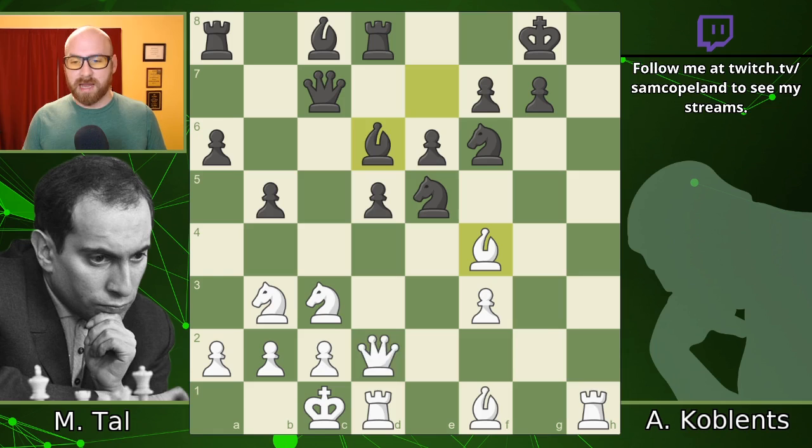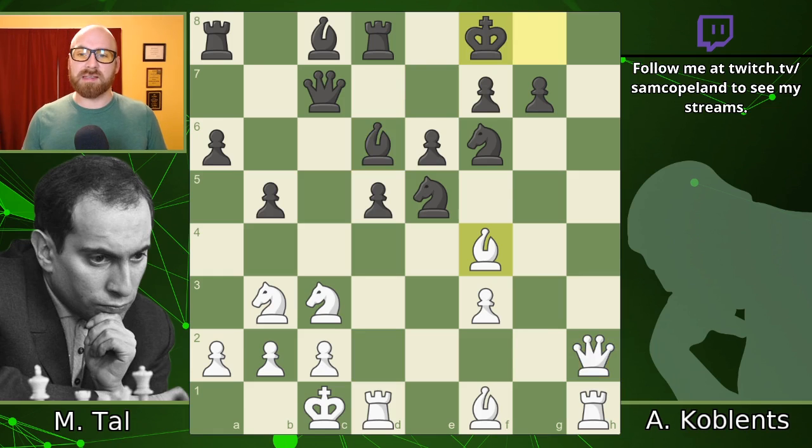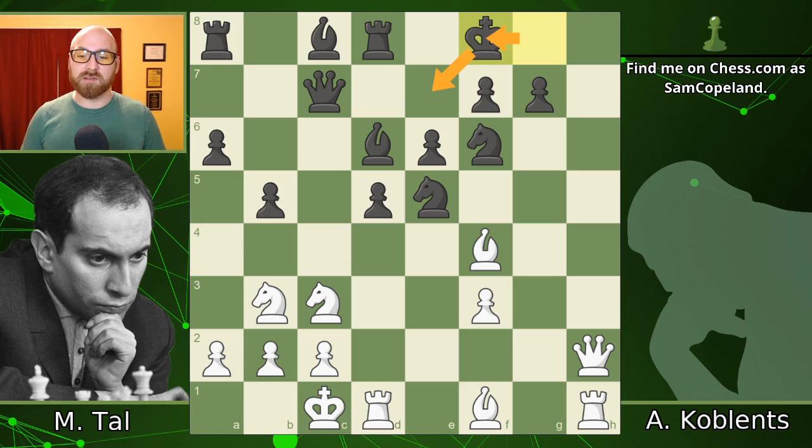Bishop to d6, then the queen comes over to h2, and the king tries to get out of dodge. If the king could get out of the middle of the board, the sacrifices from white — he's offered at this point two pawns — would really be too much if the king could get safely to e7. Tal plays queen h8, and this was the moment the king could have gone to e7. This is also a good example of why it was a mistake to play bishop f4 before queen h2 — the loss of tempo really does matter.